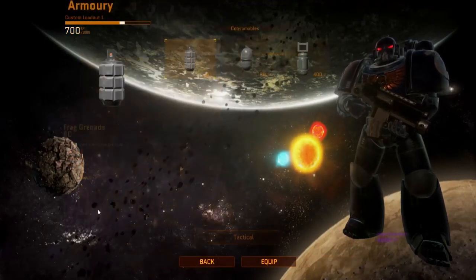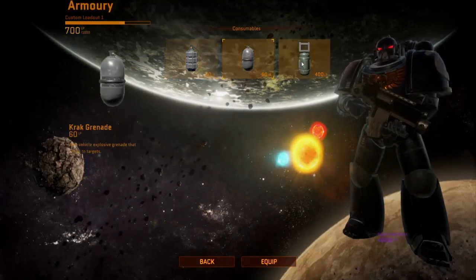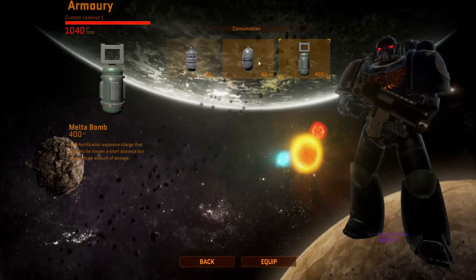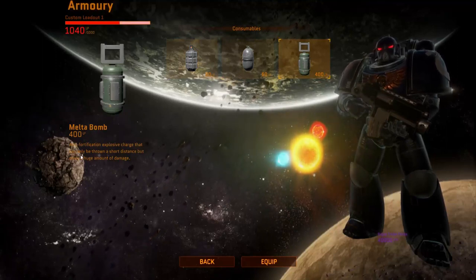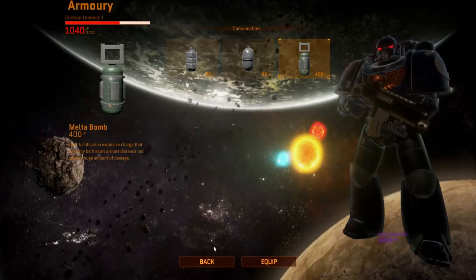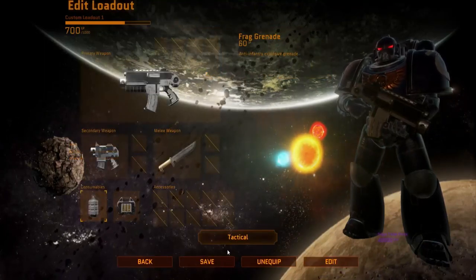You've also got consumable items. For the TAC marine, we've got frag grenades, crack grenades, and melta bombs. I kind of want to test out that melta bomb — it's an anti-fortification explosive charge that can only be thrown a short distance but deals a huge amount of damage. I've never actually used one of those, but that sounds super legit.